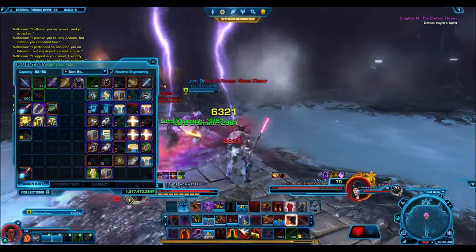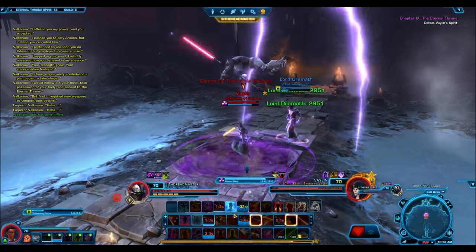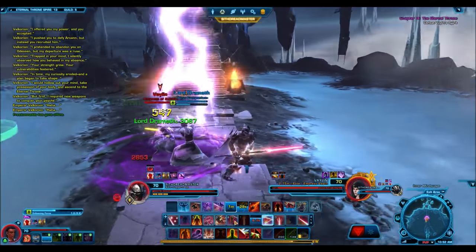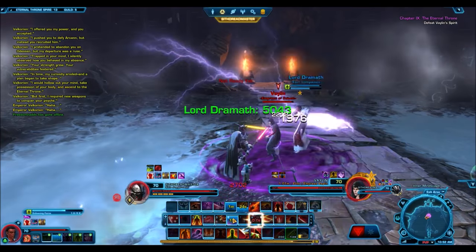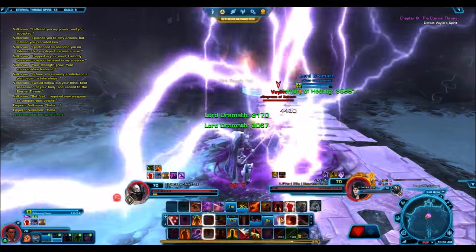As you guys can see, I'm using basically all of my abilities to fight Vaylin here. I'm using Saber Throw and everything, and all my abilities are still activating. But since this is a glitch, some of the abilities look really weird. For example, when I use Saber Throw, he doesn't actually throw the Saber Pike — just a random blade comes flying out of it. But nonetheless, it is really, really cool, and that's basically how you gain access to it.